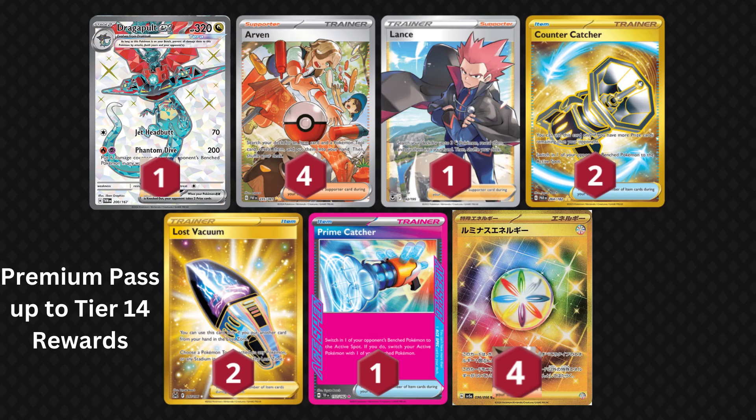By getting the Premium Pass to tier 14, you'll also receive all of these cards for free. It's basically just a third copy of Dragapult EX, except it's hyper rare, so you'll get to run mismatched arts. There's also a copy of Prime Catcher, which you probably already own from the current Battle Pass. This is the perfect time to remind everyone that you don't receive credits from extra cards on the Basic Battle Pass free deck, but you do with the extra cards on the Premium Battle Pass free deck — yes, it's confusing, I know.